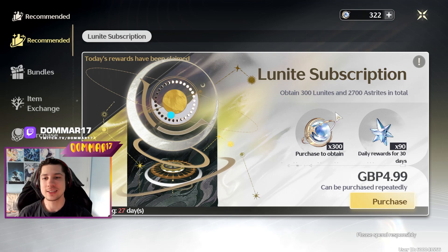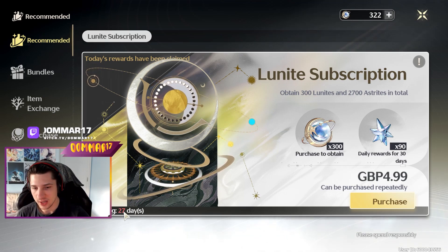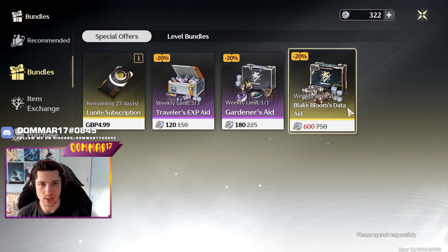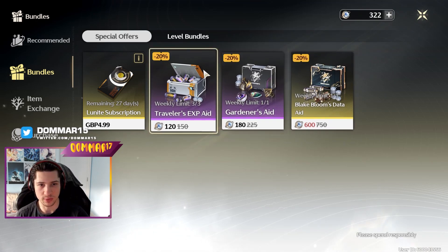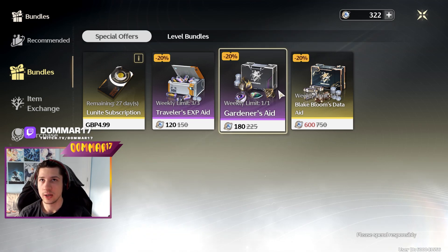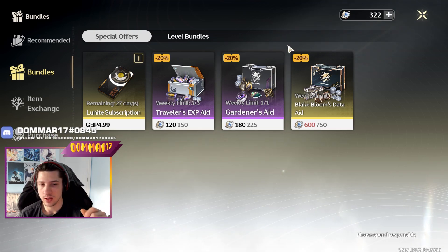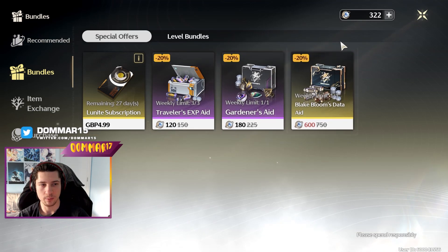Now the store. I am buying the Lunite subscriptions and renewing them — I've got 27 days left. For the bundles, I've bought a lot because I got really lucky with my Yenling pools, and I also got lucky on the weapon, which gave me spare currency to buy some bundles. These bundles are really worth it if you're a whale or spend a lot — they save you waveplates you can allocate to skill tree materials or ascending characters.